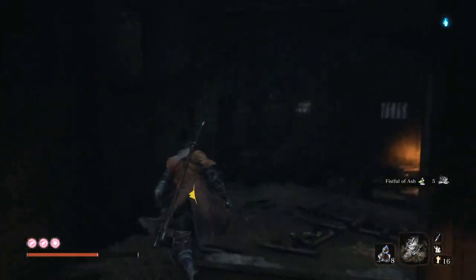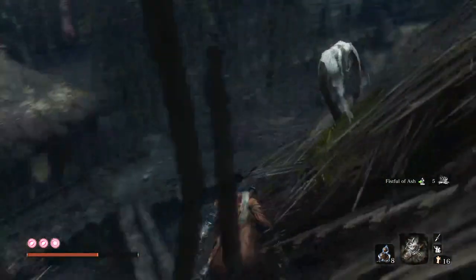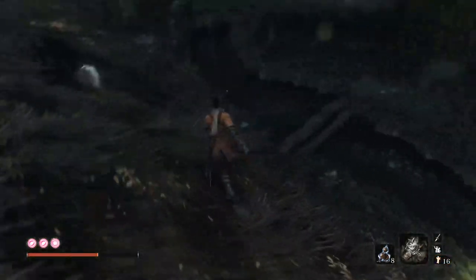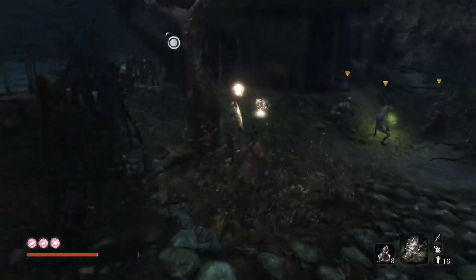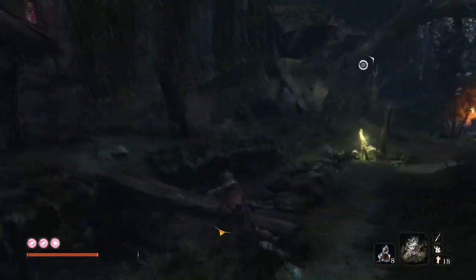There's a Fistful of Ash in here — very useful item, and very useful for the boss coming up actually, you'll see why. Going up the hill to the left is progress. The graveyard area ahead we're going to come back to. We'll go round and come back — there's a gourd seed in that area. Don't forget to pick up these emblems because they're just free — you've got about 200 of them at this point.